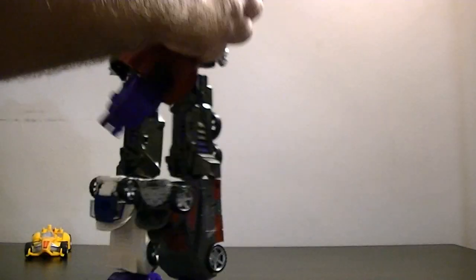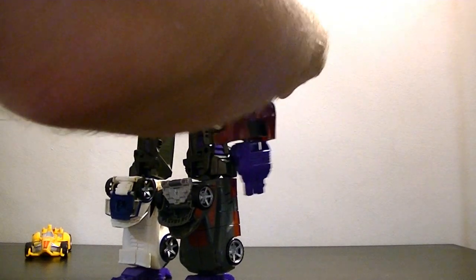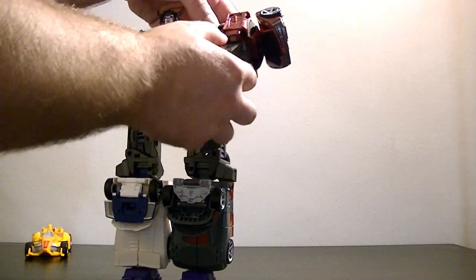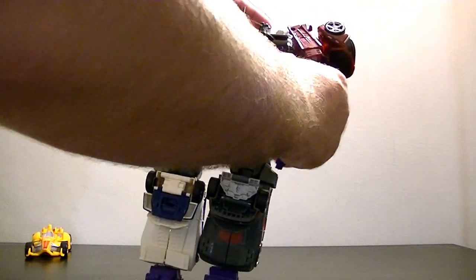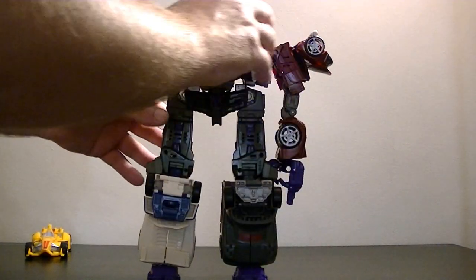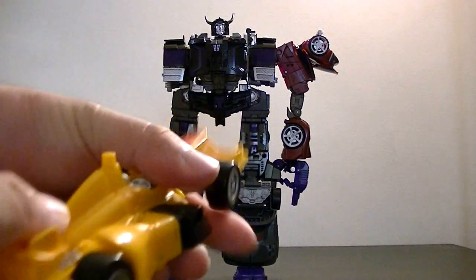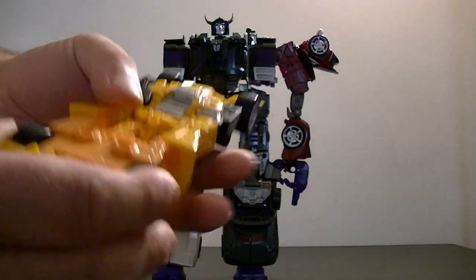So this bit goes into there. The way the gimmicks work, you do actually need to have this section down — you can have it up but then you have no manoeuvrability at all at the top; it will lock in place and that's as far as it will go. So by doing this it's giving him the ability to have an elbow as well, which is quite good. I'll pop him to the side for balancing issues as he's still got a sword to hold. Now Dragstrip — he's a lot easier to give an elbow to because that section just extends down anyway as one piece.